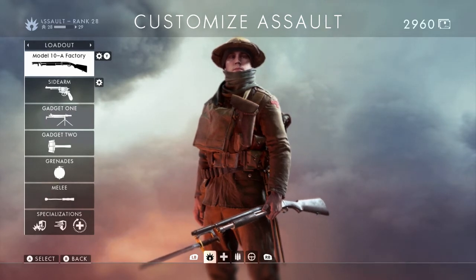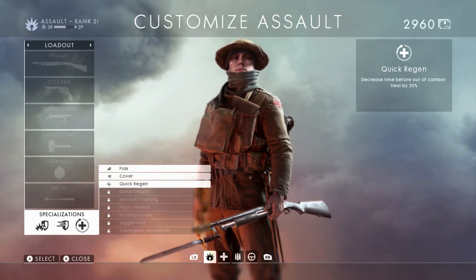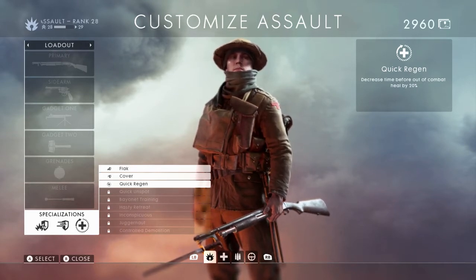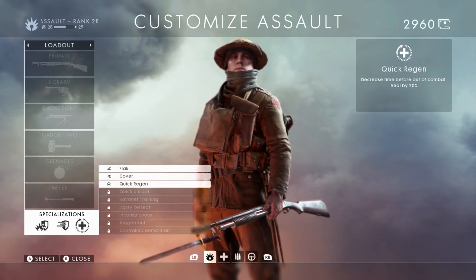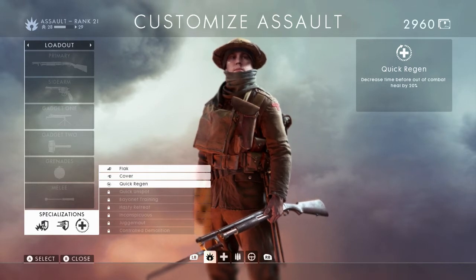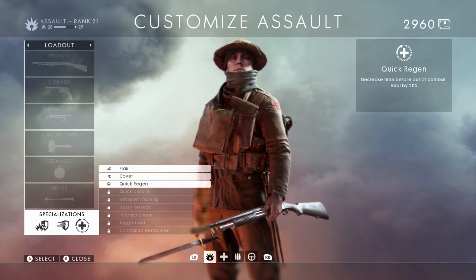As you can see on the bottom left, there is a new tab below the melee section called specializations. There's a total of nine specializations available for each class. The first three have already been unlocked, and then the following four — Quick Unspot, Bayonet Trading, Hasty Retreat, and Inconspicuous — are available for each class. There's a total of seven standard specializations across every single class, and then the bottom two are class-specific. At least that's my understanding so far.